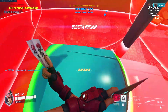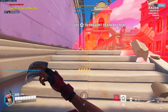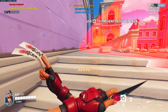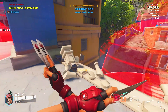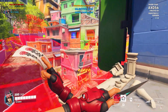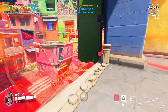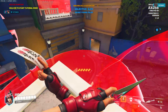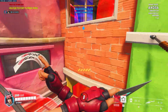Now the Kiriko one takes a little bit of skill. Whatever her thing is — Protection Suzu. Wall jump, or wall climb, and then Protection Suzu. Although you could just Protection Suzu and then wall climb — doesn't matter. This one, I like to climb up the green thing, Protection Suzu, climb up, and then like this. Sometimes the timing can be a little awkward and you'll die just as you're climbing out of the red thing, so keep that in mind.